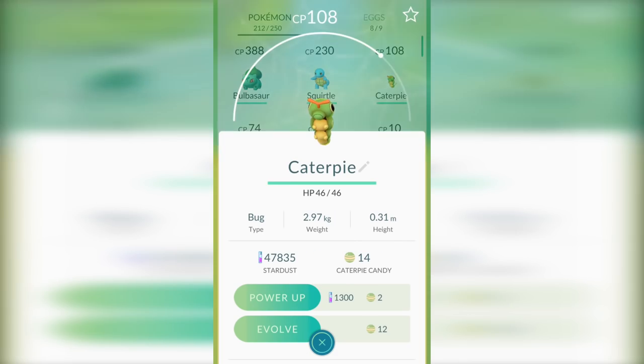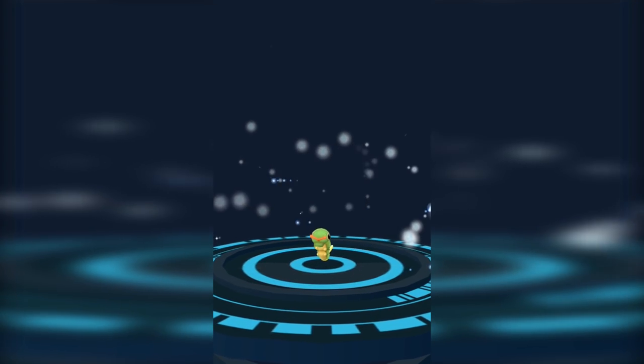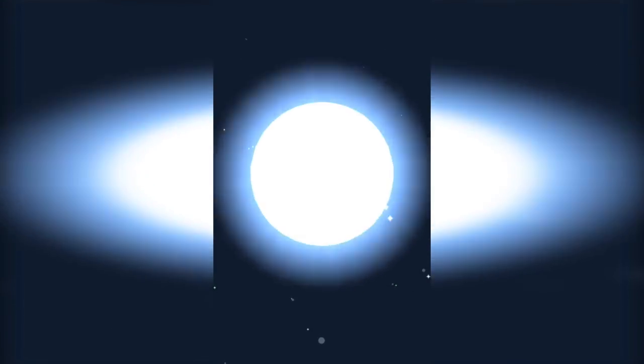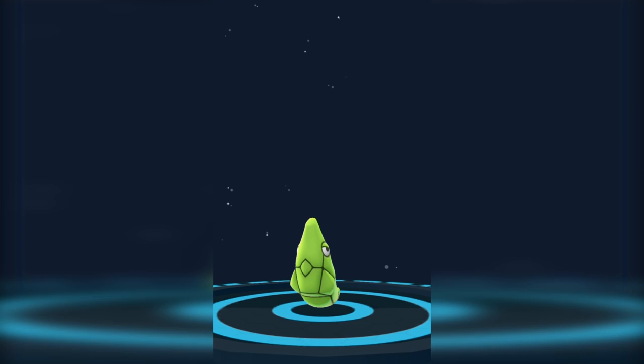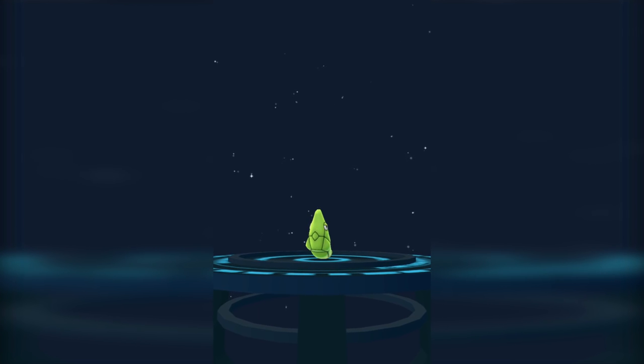Basically, what you're going to want to do is spend every single second of those 30 minutes when you're using your Lucky Egg as efficiently as possible. As you see, I'm starting at level 18 and I'm really hoping to hit level 20 by the end of this. This is the first time I ever tried this method, and I was so happy with how it worked that I had to share it with you guys on YouTube.